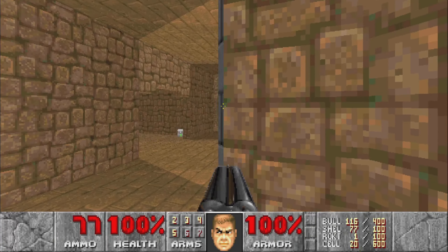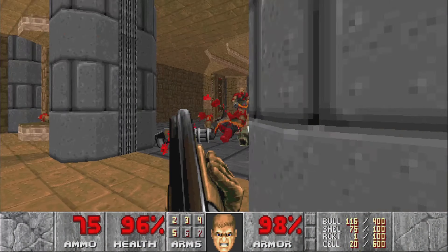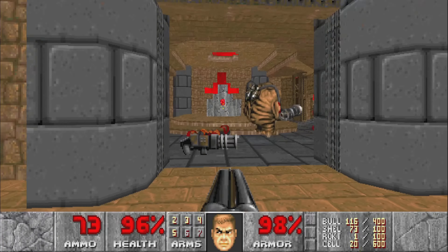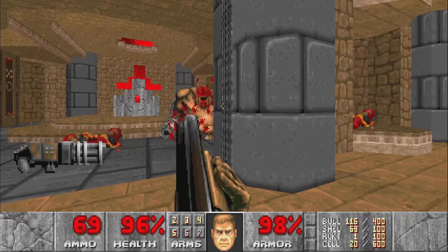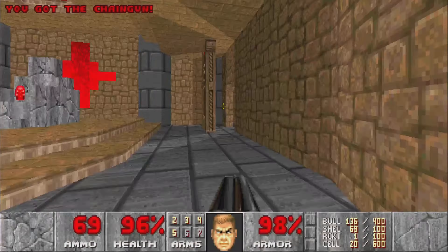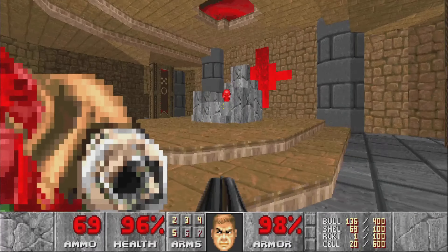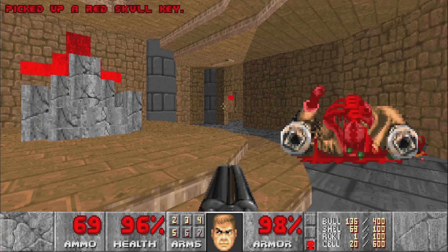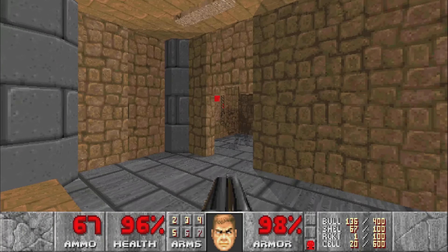If you stand on where the chaingunners are, that will open the main door — but you could open it anyway, I did not know that. There's a couple of chaingunners and a Mancubus inside. I guess this is just a trap if you stand on where those dead chaingunners are, that will open the door in advance. In here is the red key on a nice looking throne with an evil cross behind it. We grab that, and the two side doors will open. There's a couple of Spectres on either side.